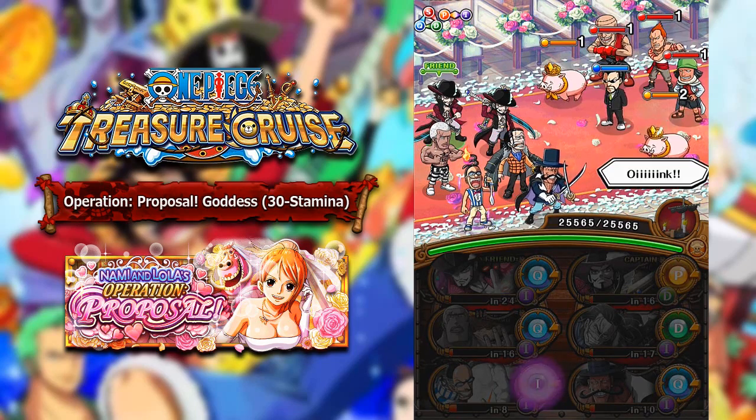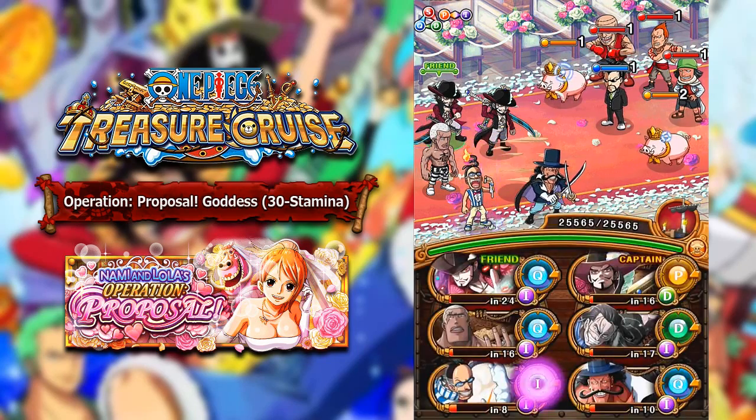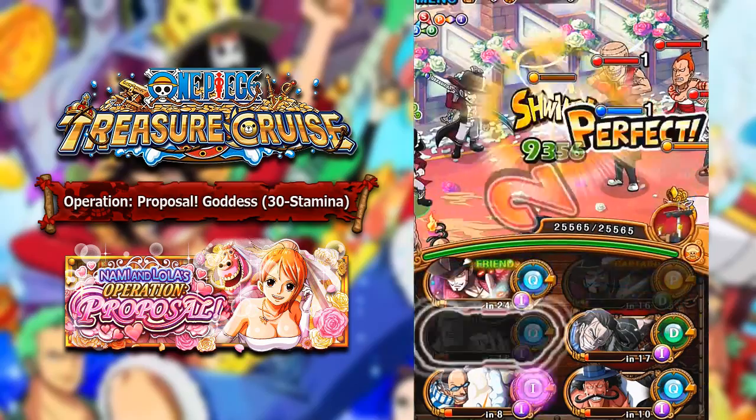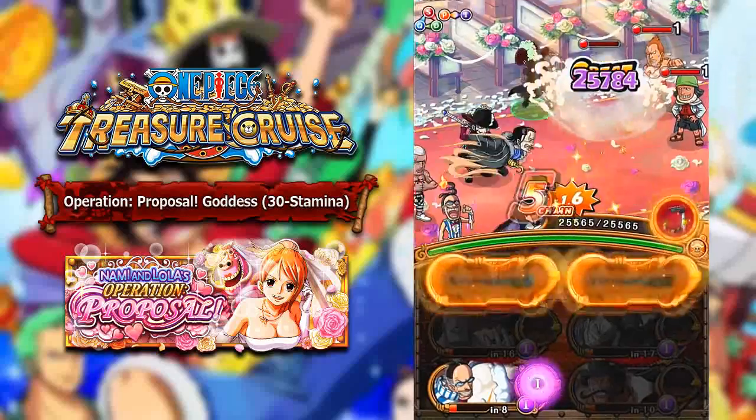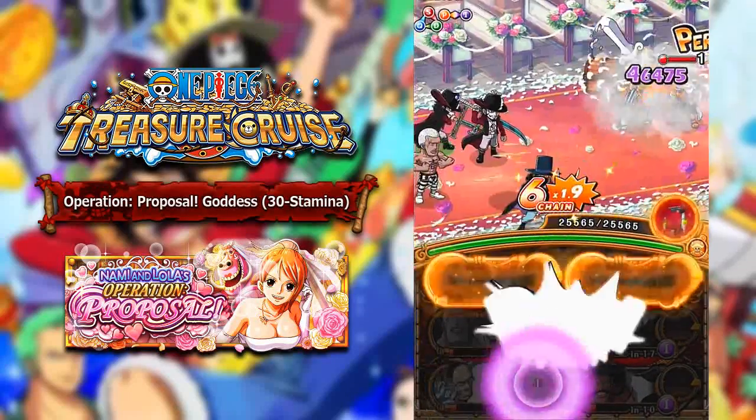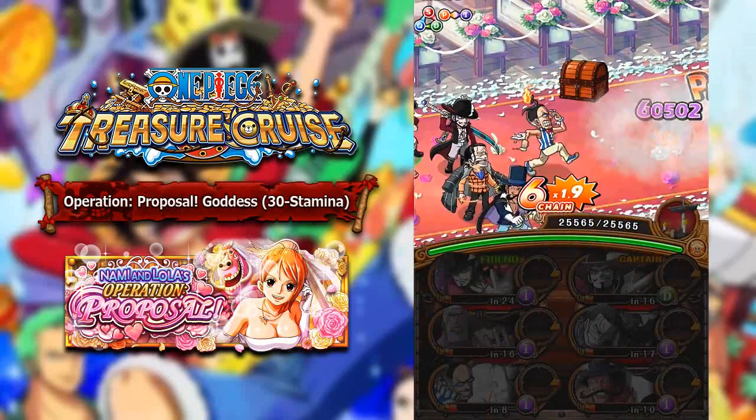The team that we're going to be using is a Slasher team. This team is actually free to play aside from Vista — you can just replace Vista with Sergeant Helmepo if you guys have it. This team is pretty good; there are literally no specials you need to stall for. The only special that is worth having is Mr. 3, just for a little bit of turn delay.